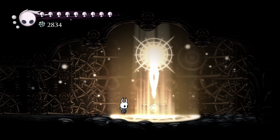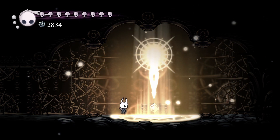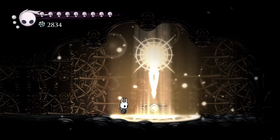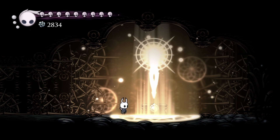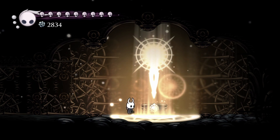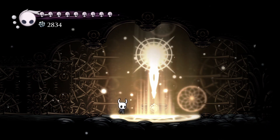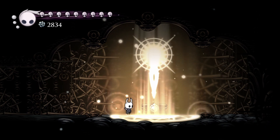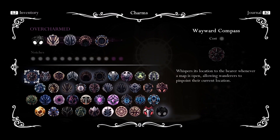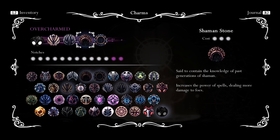Hello everyone, this is Wall Crawl with our Radiant Two Ways guide. We've got the end-all be-all challenge — the Absolute Radiance, certainly the most difficult one, definitely a difficulty level three. I'm going to fight them in my standard way with a little bit of an edge on soul. I've got Unbreakable Strength, Quick Slash so I can hit a bunch, and spell damage is really the best way to burn through the phases as fast as possible — and that's with Shaman Stone.